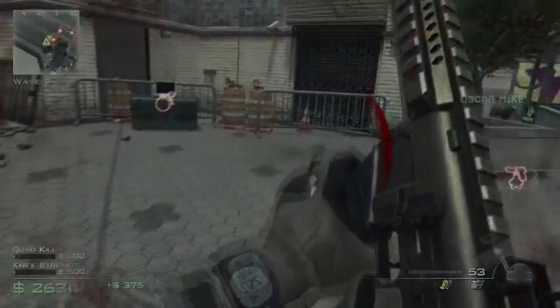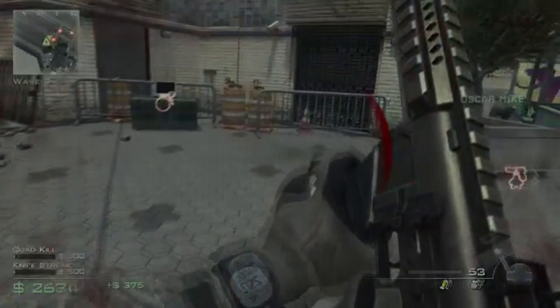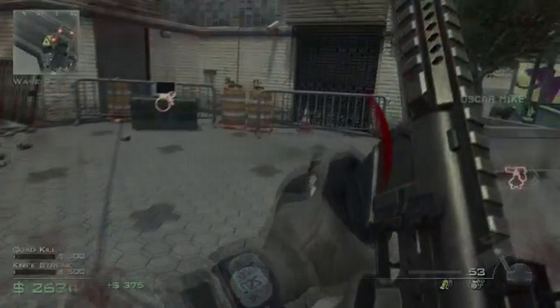That gun looks like the SCAR, but I'm not quite sure — that's just a guess. To the left you can see the equipment armory. Where it previously said killstreak and headshot, it now shows 'Quad Kill' on top and 'Knife Streak' on the bottom — so those are probably random challenges. Pretty dope.